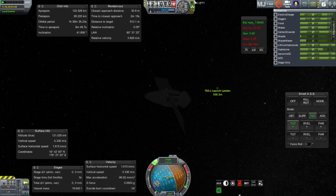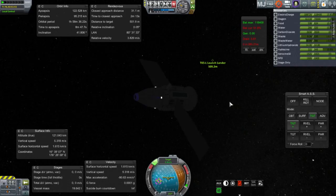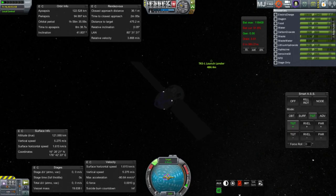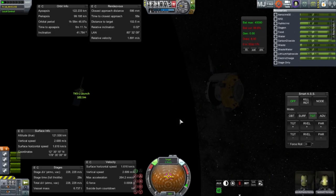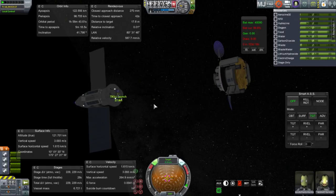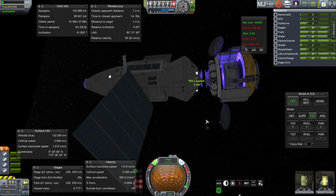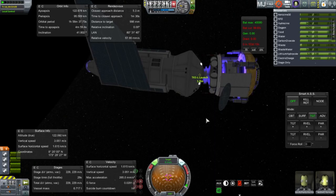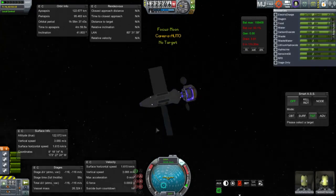I had fixed the RCS ports — actually Aranim fixed them — so I was able to turn the station to face the lander, making docking easier. Here is the approach: docking in orbit around the Moon, very Apollo-ish though with completely different hardware. Getting close — slow down. Remember the docking ports have no magnetism to speak of. Get it all nicely lined up, and there we go — connection! Everything is good, docked up.